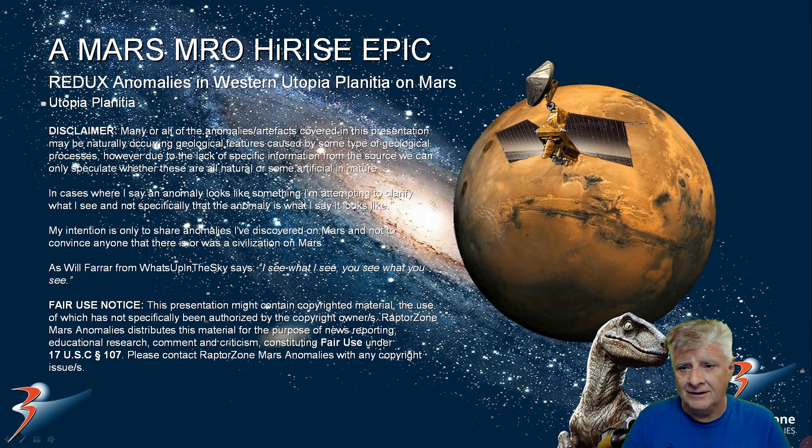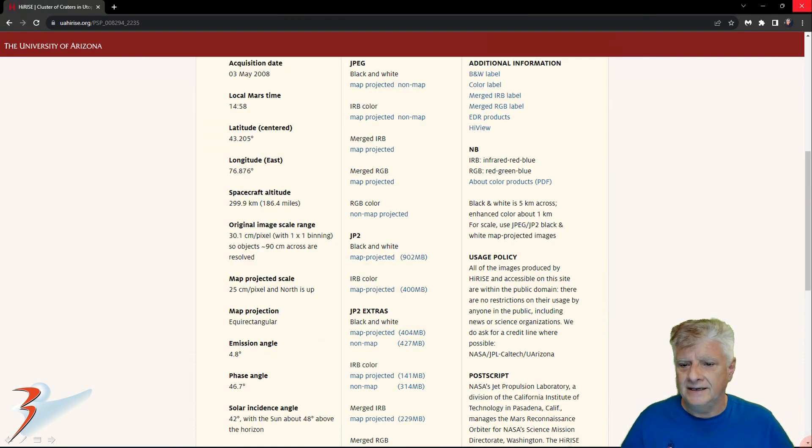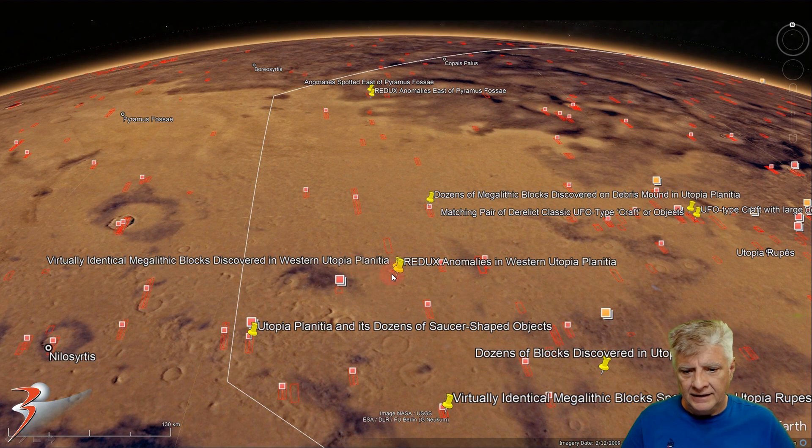We're looking at a redux of anomalies that I found quite a while ago in Western Utopia Planitia — a cluster of craters acquired on the 3rd of May 2008 at a resolution of 30.1 cm per pixel. I'm showing you images I cropped from this JP2 black and white map projected file. The area we're looking at is to the western edge of Utopia Planitia at 43 degrees 10 minutes north, 76 degrees 53 minutes east.